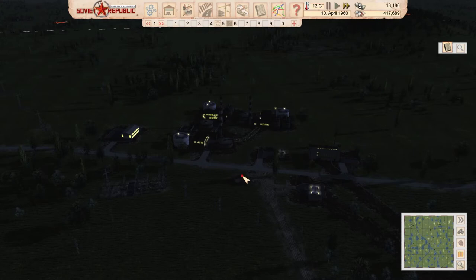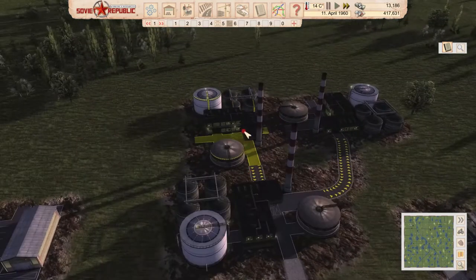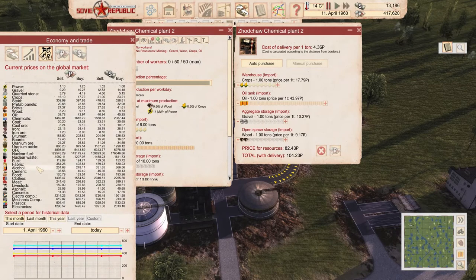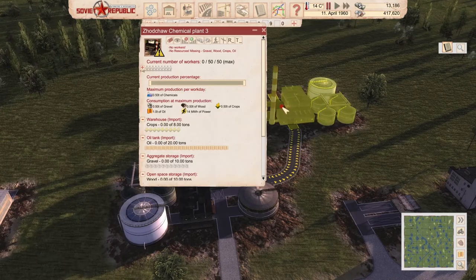We have three chemical industries. The thing with them — we're going to be importing everything. All of this is going to cost 100 rubles to import. The price of chemicals which you have to export is on the current market — chemicals are at 1,462. That's how much you get if you export a ton of chemicals. You need a ton of inputs for a ton of chemicals. More or less, that's it — it's definitely worth it.